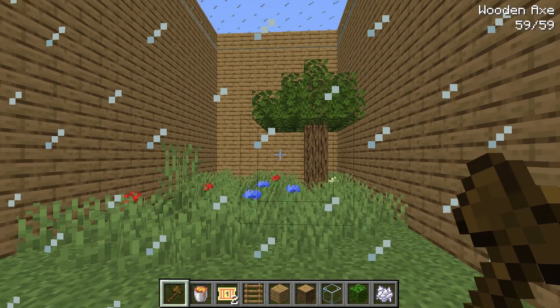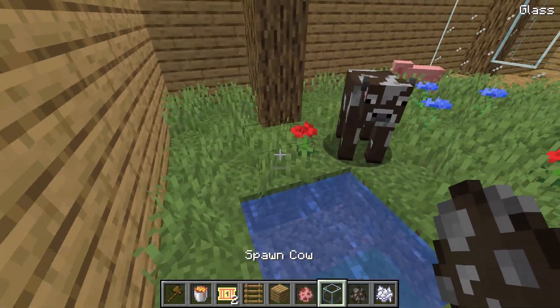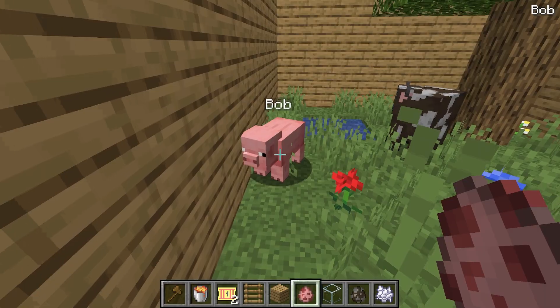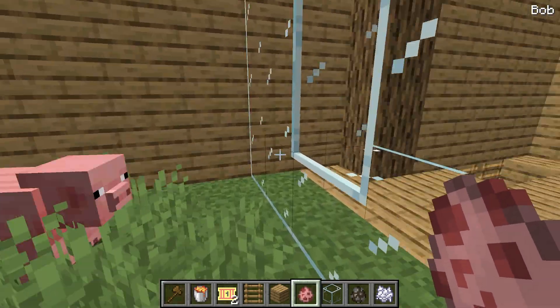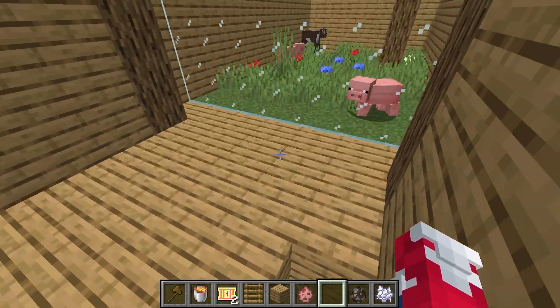Now I need to go ahead and add glass to the front just to make sure none of the animals escape. And I guess for the petting zoo, we can get like some pigs and we can get some cows and just throw them all in here. Actually, I think I'm gonna name this one pig Bob because he's gonna be like the extra special animal. Aw, Bob, what a cute name. Yeah, he's like a super, super cute pig.